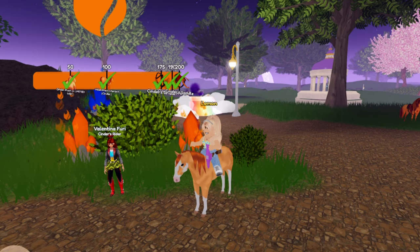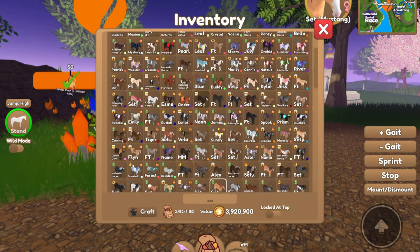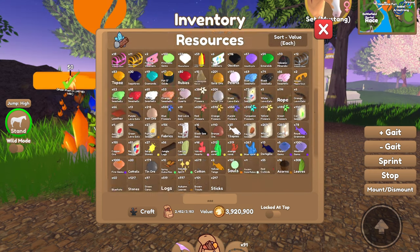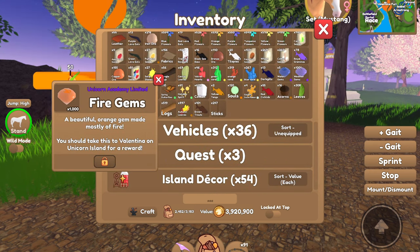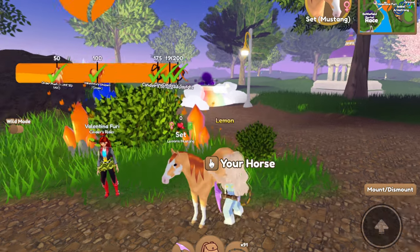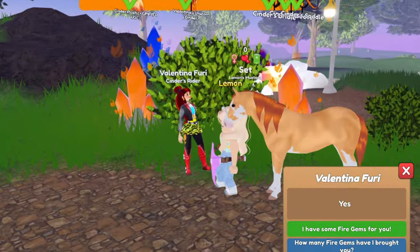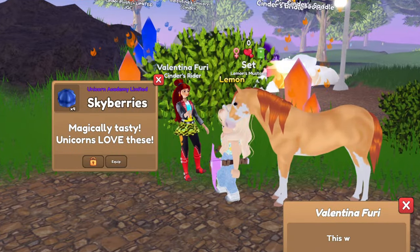Hey guys, it's Lemon here and welcome back to another Wild Horse Islands video. Today I'm going to be turning in 1,000 fire gems, so I'm excited to go ahead and turn these in. Here they are — we have exactly a thousand, which is pretty cool. We have this horse which is going to be modeling all of our stuff. Let's go ahead and get turning in.